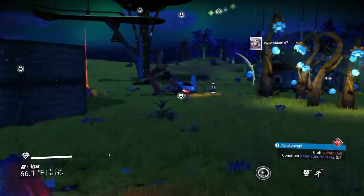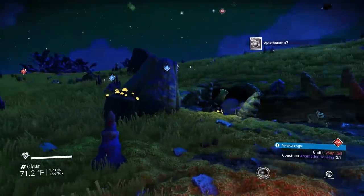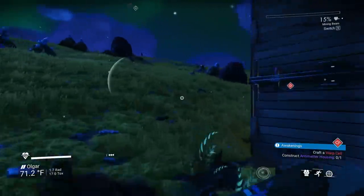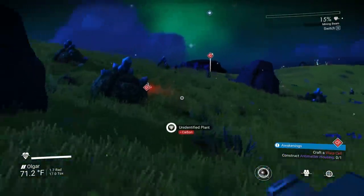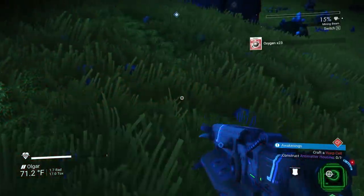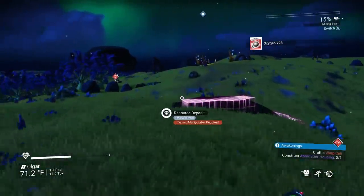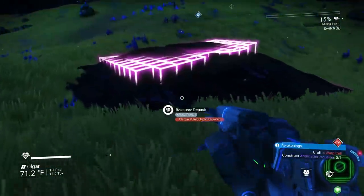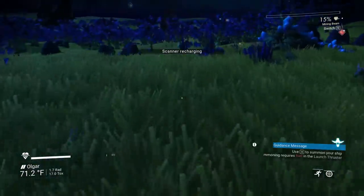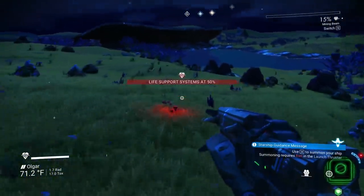Let's construct an antimatter housing — oh, I need oxygen. Let me do a quick scan. There's some! It's the red plants. We have enough now — 23, though I'm not sure that's gonna be enough. Scanner's recharging. Do I see any red plants off in the distance? Yes, I see one — oxygen!